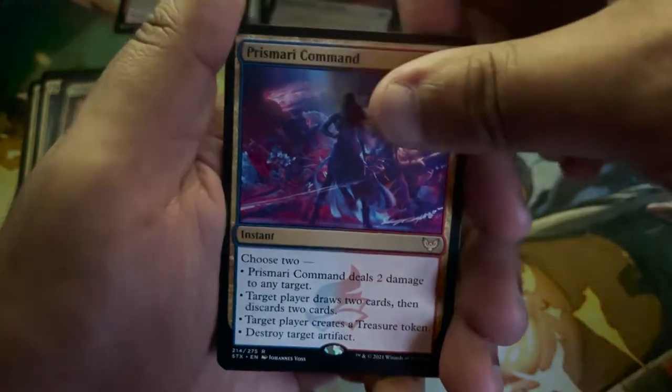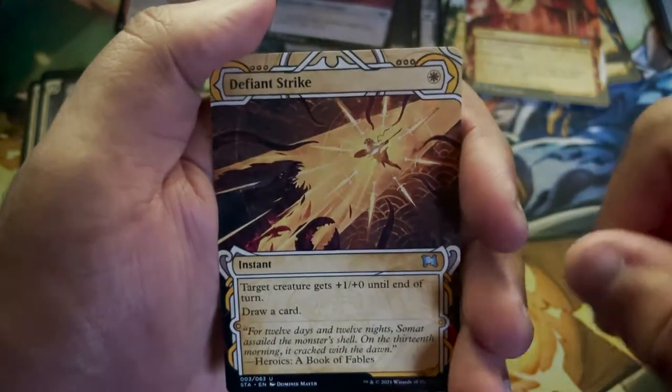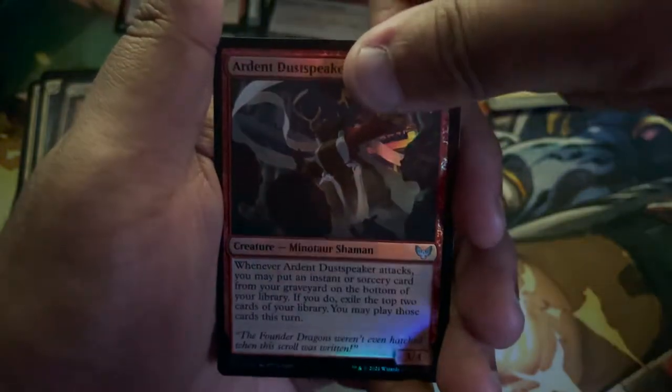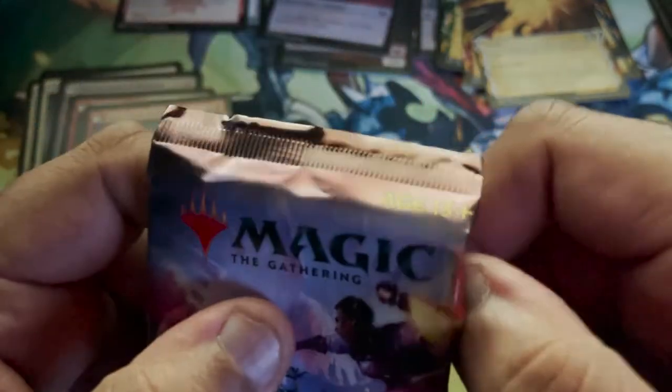Prismari Command, right after! Got a Defiant Strike. Ardent Dustspeaker, foil this time. That is the first of three portions — first third done.